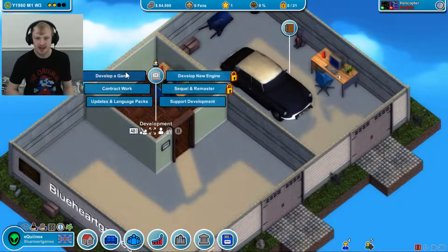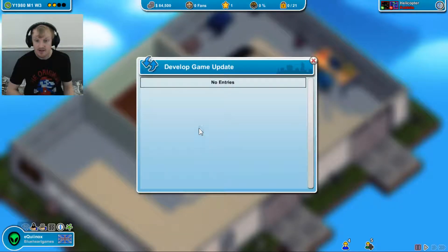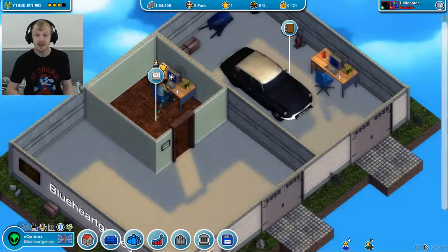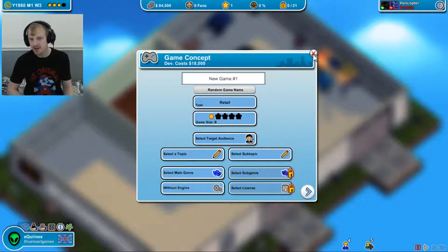Let's develop game updates and language packs. Develop game update - well, I haven't got any games yet. So I can develop updates for games - that's something you can do in Game Dev Tycoon too. Up here is the trending stuff and the not-so-trending stuff.